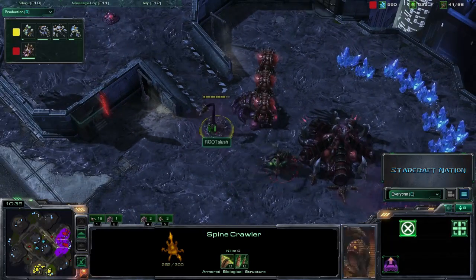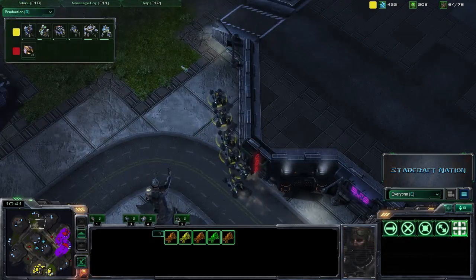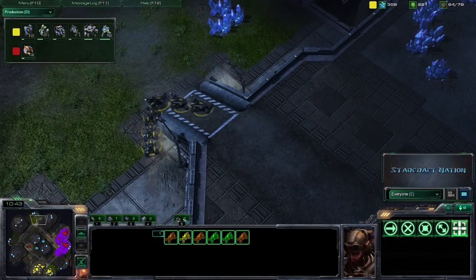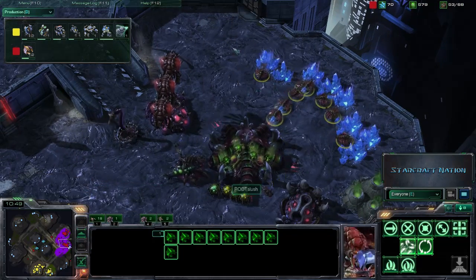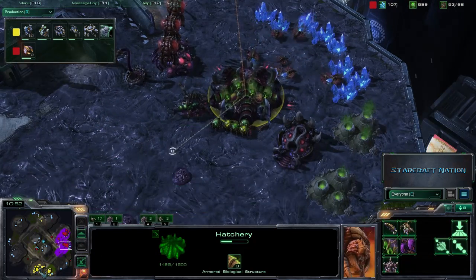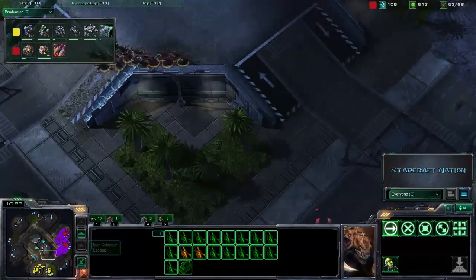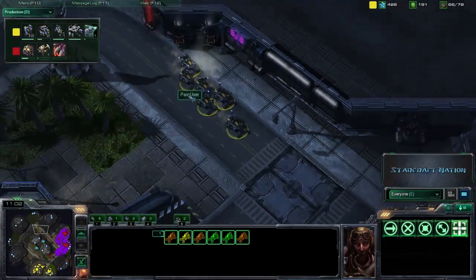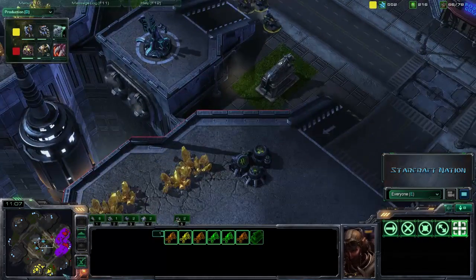They're definitely not going to be able to burn through that, and we do have the Spinecrawler finishing up here. The Hellions are just kind of cruising around, trying to find something to burn. Since they can't get in there, it's pretty much useless. Although the drones are back, so you could see a little bit of burnination in there. These guys are so effective against drones and Zerglings with that upgrade. It's just brutal.